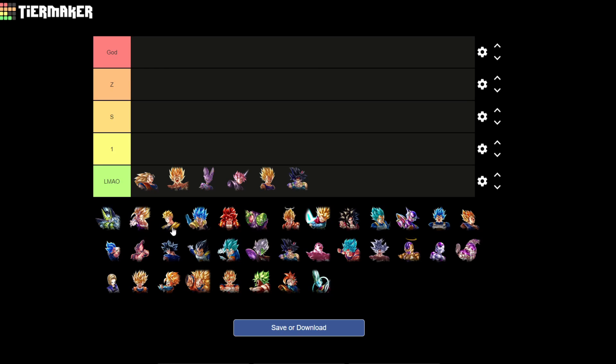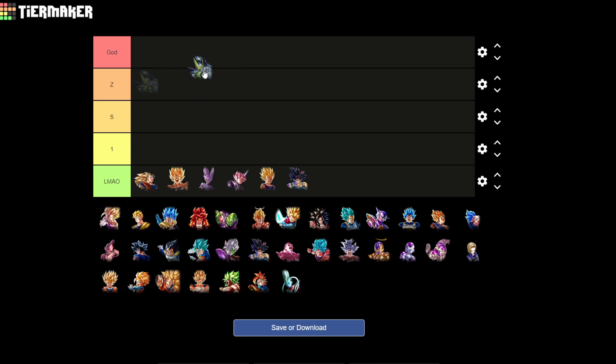So we have Perfect Cell in the mix here. I'd probably put him in Z tier. I think the top 10 units would be in Z tier. Perfect Cell is obviously still very, very good — he's a great counter to Dragon Fist Goku, his ultimate does a lot of damage especially after his unique equipment. If I were to rate him on a top 10 scale he'd probably be around eight or nine. He works on many different teams — mainly Future and Androids, with Regen as well.